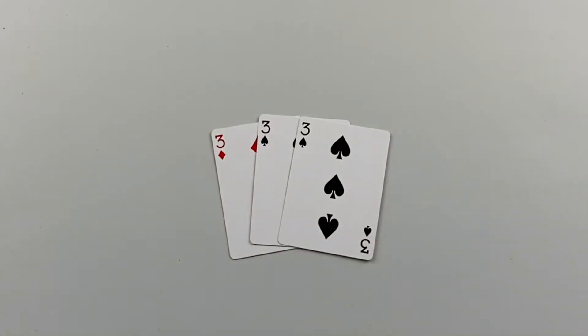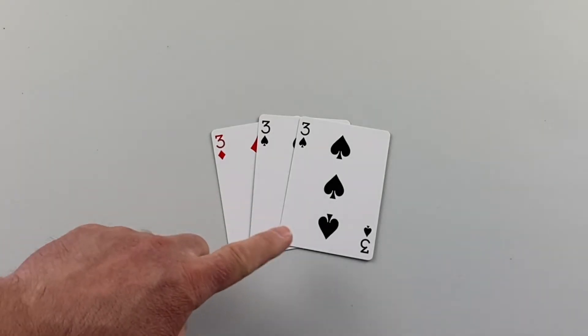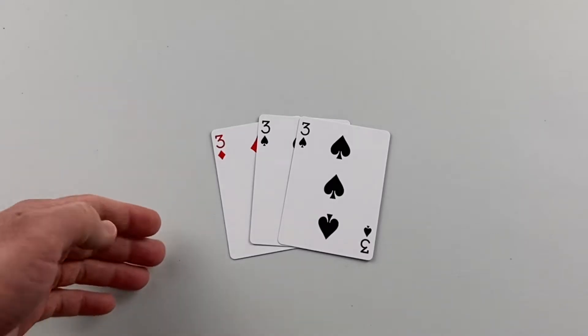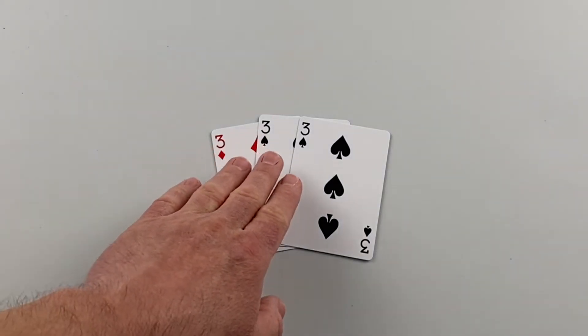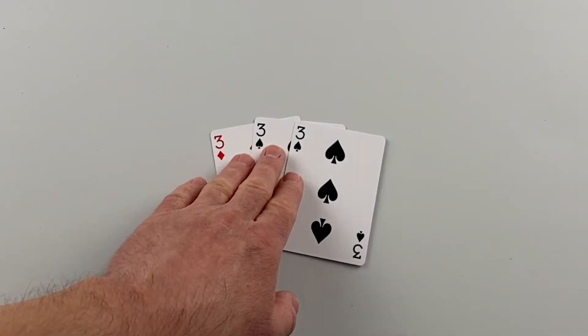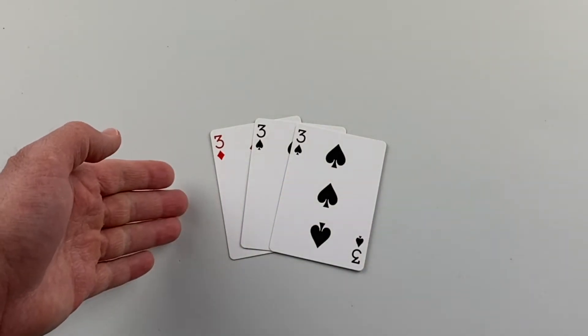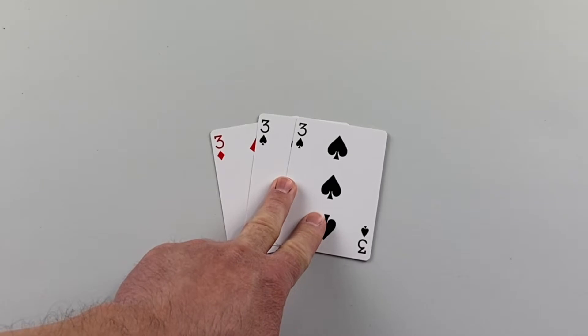The other type of meld is called a set. A set is three or more cards of the same rank. Since this game uses a double deck, it is possible for multiple cards of the same rank and suit to be in the meld. For example, here we have a set of threes and two of them are the three of spades.